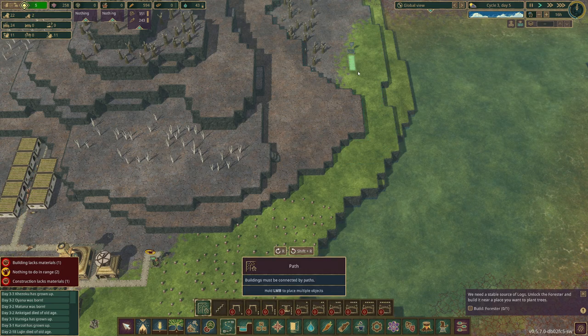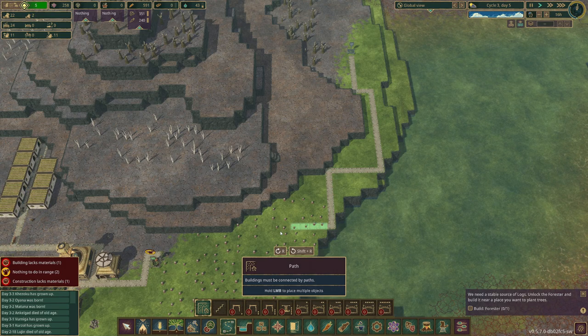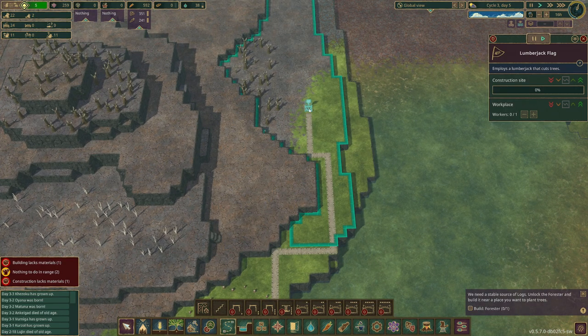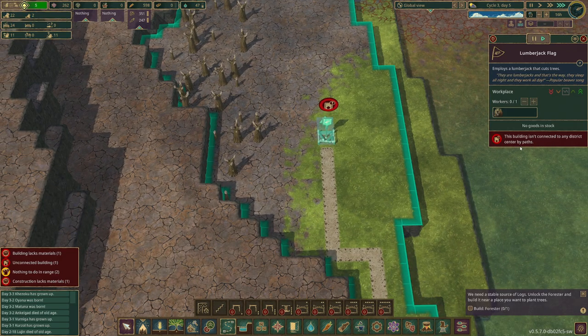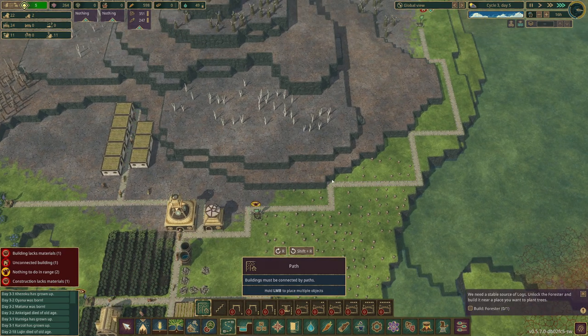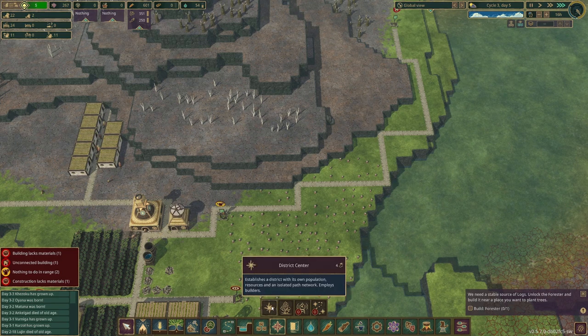Let's try a path. There we go — that actually works! The path is almost red by there, that ain't good. Let's fast forward. Could this actually be working? Oh my god, it is working! But the building isn't connected to any district center by path. How do you build a district? Storage, district management, district center. It says it needs four of something — I'm not sure if that's four beavers.